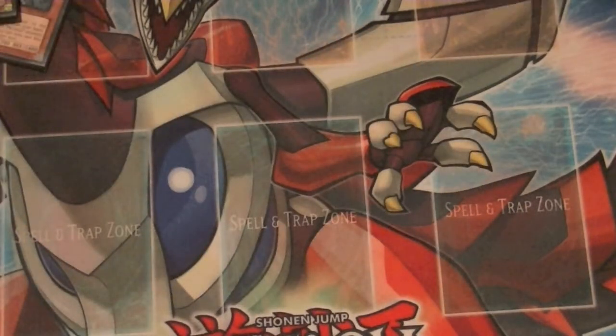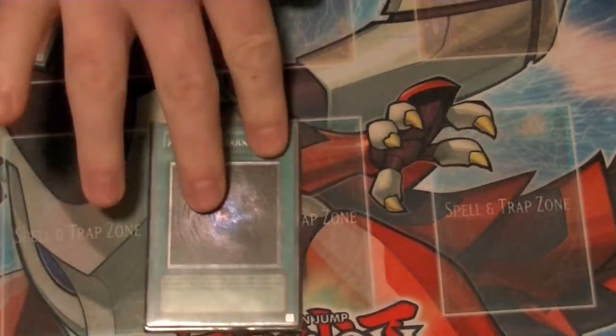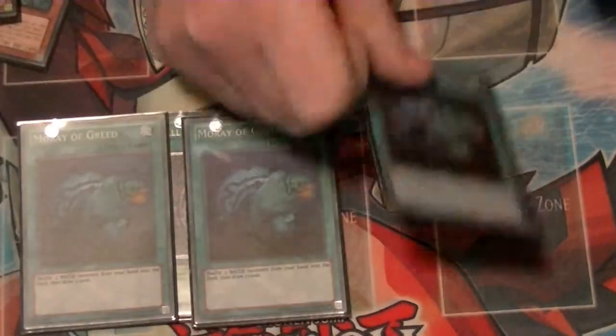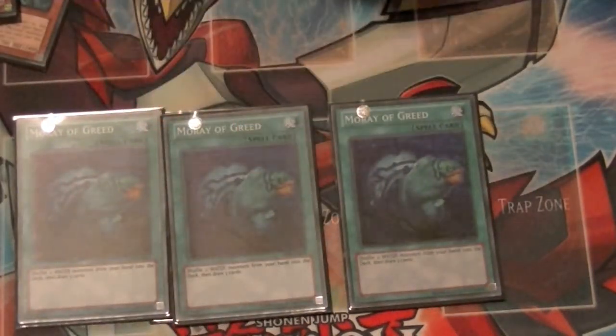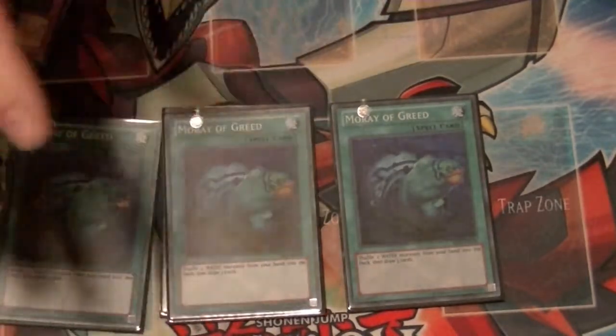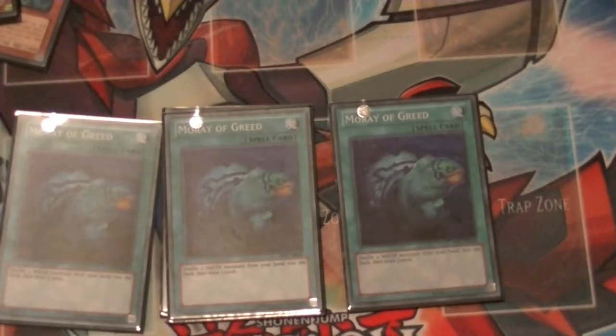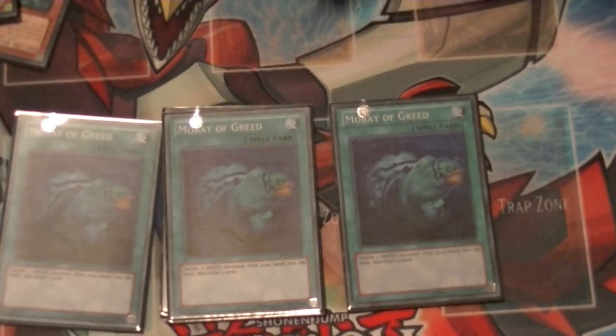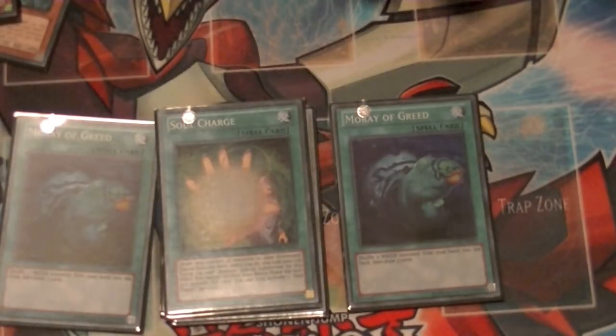That does it for monsters. Spells: Allure of Darkness for added consistency and draw power. 3 copies of Moray of Greed — I find running this to be very helpful; it's a lot more consistent and efficient for getting the cards you need in your hand at the right times. You return 2 from your hand and draw 3, so it breaks even basically. And 1 Soul Charge, because Soul Charge is Soul Charge, and you don't really need it at more than 1 anyway.